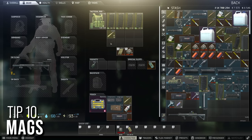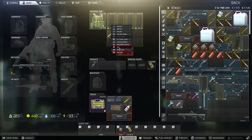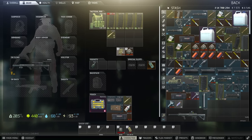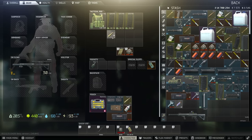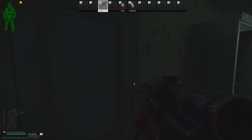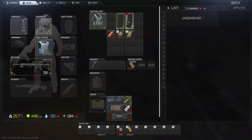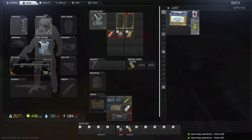If you run multiple magazines with various ammo types, you can tag mags in your stash before a raid to quickly identify which is which. Load one magazine with better ammo and tag it with a standout color. When you need it, use R plus mouse wheel to select which magazine to load into your weapon. Additionally, to quickly check if a magazine is full or empty, move it one slot in your inventory — the question mark will turn into a count like 30 out of 30 if the magazine is full.